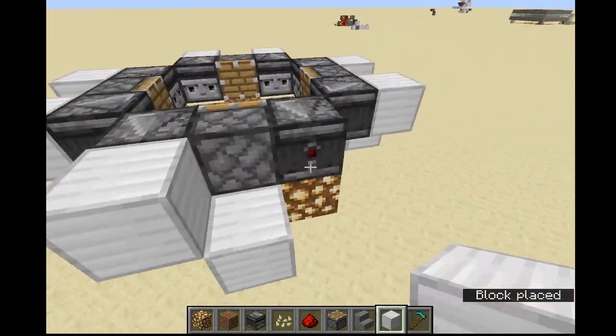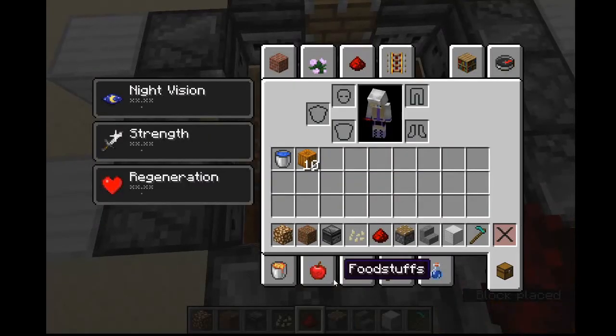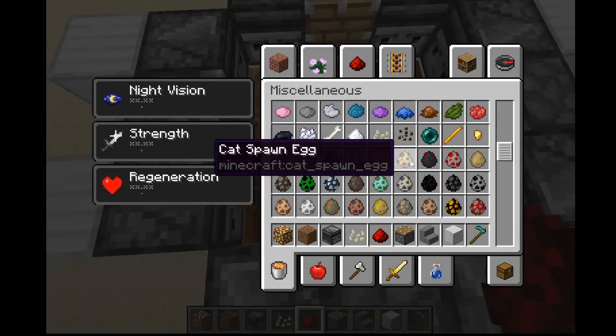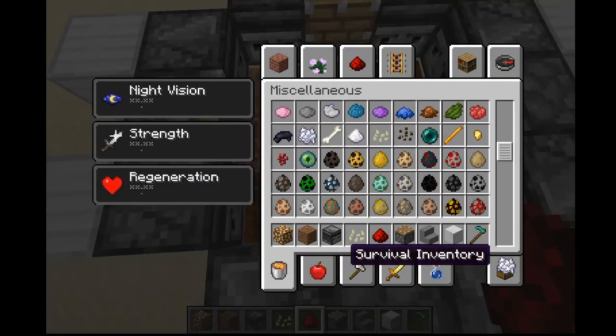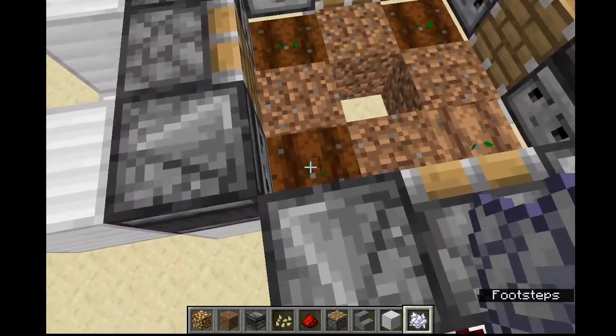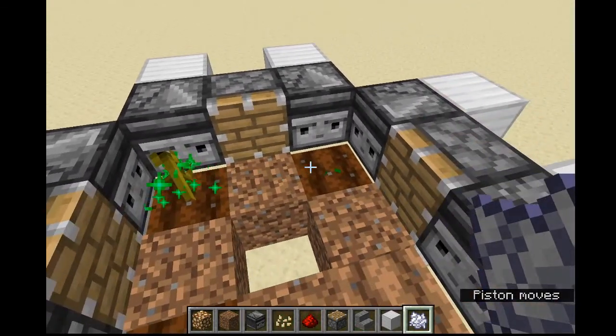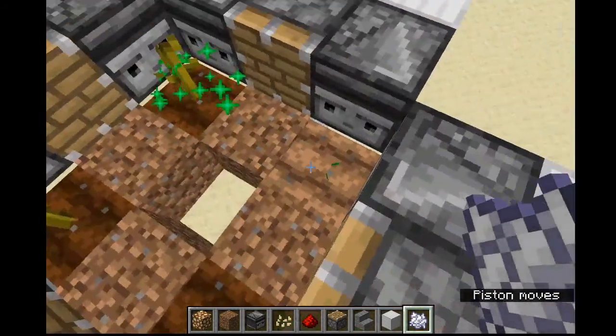This is so simple on the redstone. Then you can see it'll even work if we bone meal the crops. Every time we bone meal the crops, the pistons fire because there's a block update. So cool.